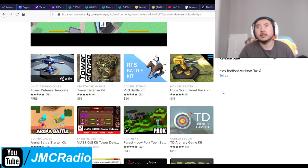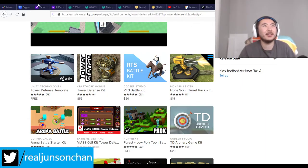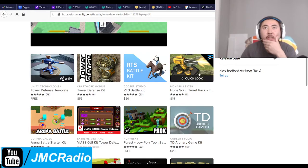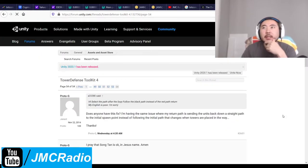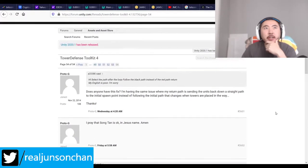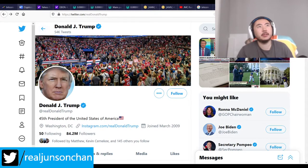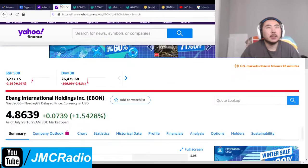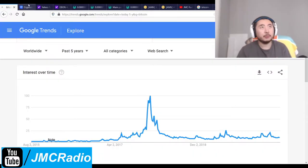I want to open the sci-fi turret pack in a new tab. I have it saved in my browser so I can go directly. Some of these packs look pretty good, especially the huge sci-fi turret pack. The original guy literally disappeared, which is a problem because I really could use his help once I need to figure out the saving portion.